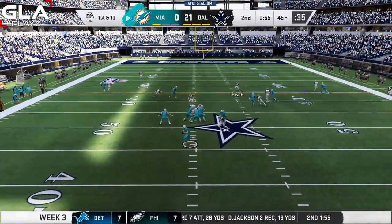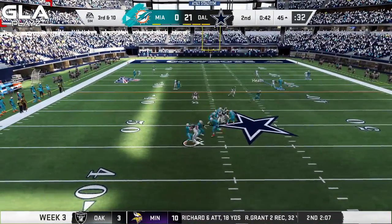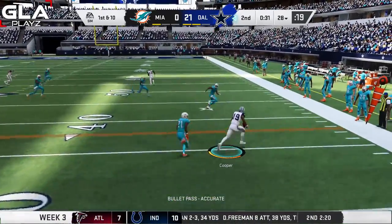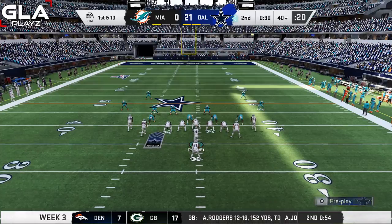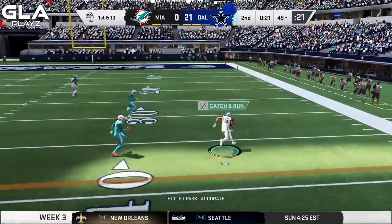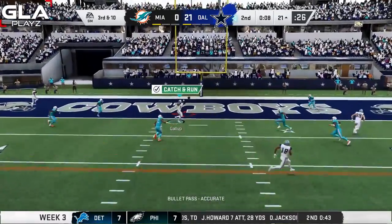First and 10 for Miami in shotgun — Fitzpatrick's in trouble and the pass is incomplete. Third and 10 from the 45 — Fitzpatrick gets sacked again, fourth down. Dallas takes over at the 28 yard line. Amari Cooper is wide open. We move to the 40 yard line — Michael Gallup gets out of bounds to stop the clock. Devin Smith is wide open going down the sideline with a stiff arm. I take a timeout with about 18 seconds left. Third and 10 — Michael Gallup wide open — touchdown! Dallas up 28 to zero going into halftime.